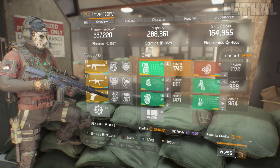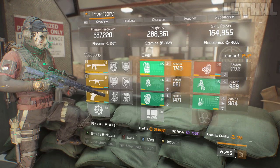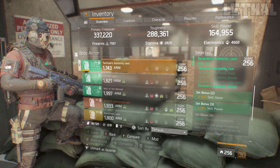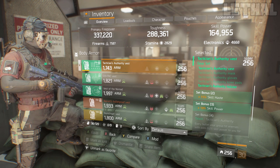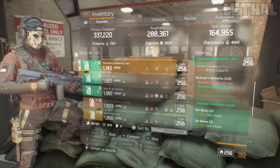Getting to the gear — I'm going to go over this really quickly. For the chest piece, I'm using a Tactician's Vest in order to unlock my Skill Haze and extra Skill Power. I get an additional 15% Skill Haze and an additional 10% Skill Power on the build. What I'm using on it is Firearms, Skill Haze, Health, and Ammo Capacity, plus two Firearms and Health mods.